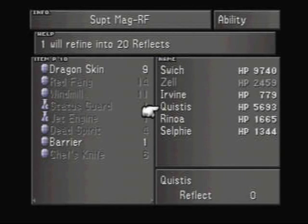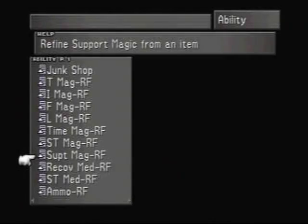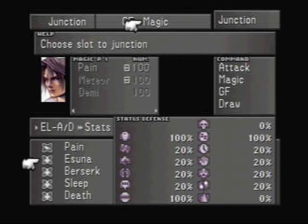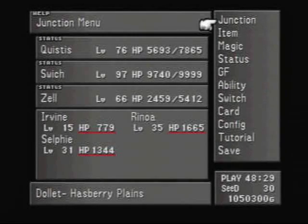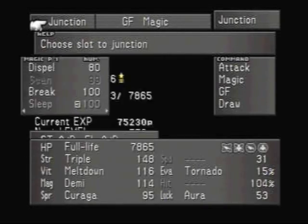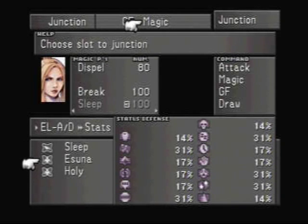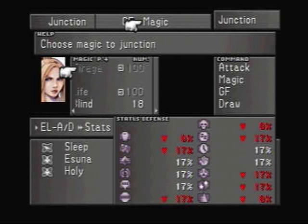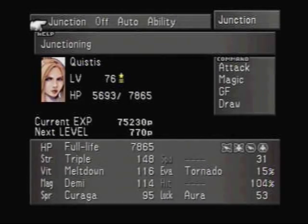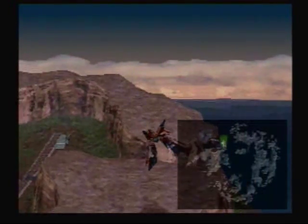We've got five extras, so we can make that into 100 Reflect. So now we're going to junction. She has Aura and Holy right now. Look what Reflect does — 42 on all of those status defenses. So it's good to have. Anyway, we'll be leaving this area now and going to Centra and some other places to look for monsters.